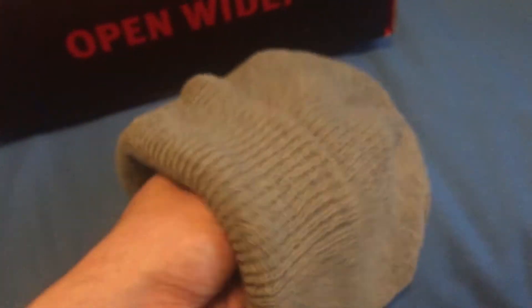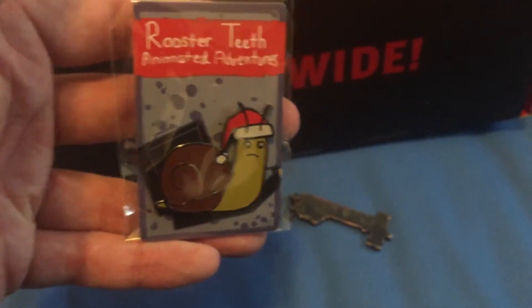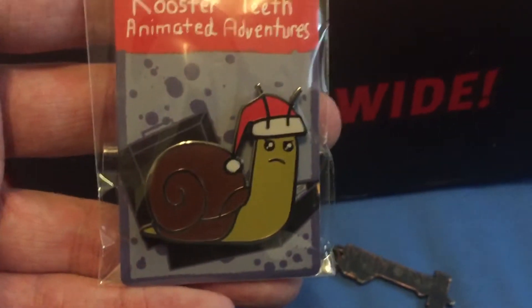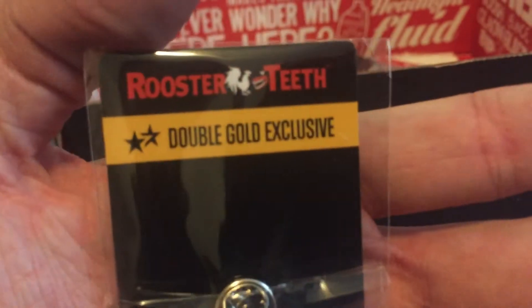So let's take a look at the beanie cap. This is actually really handy because I cannot find my other beanie caps right now, and it has the embroidered Stage 5 logo. Let's go for the pin next — it's just the Assassin Snail pin and he has the little hat on too. That is great. That goes into the collection with the other RTAA items. This is, of course, a double gold exclusive.